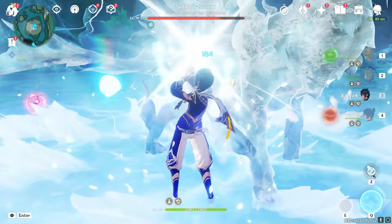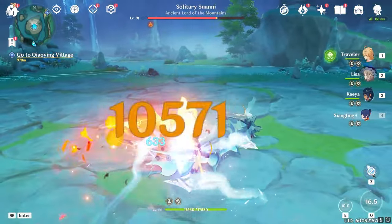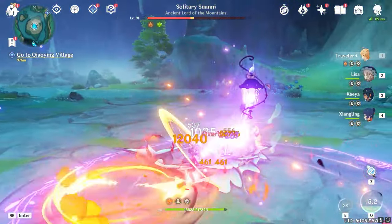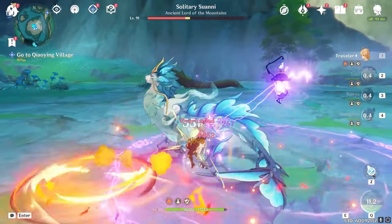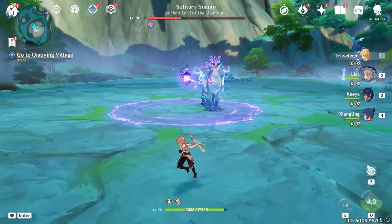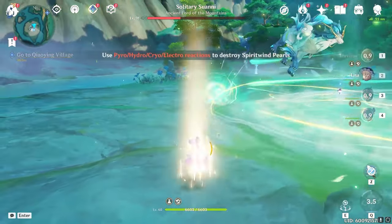Here's the mechanic: when it becomes Hydro-infused like that, you can freeze it, and then once it's frozen you've got to hit it with something like Melt in order to break it and kick it down. And once it's down, you can continue kicking it because we're mean. During that dash you could freeze it as well and re-kick it down, but I elect not to.